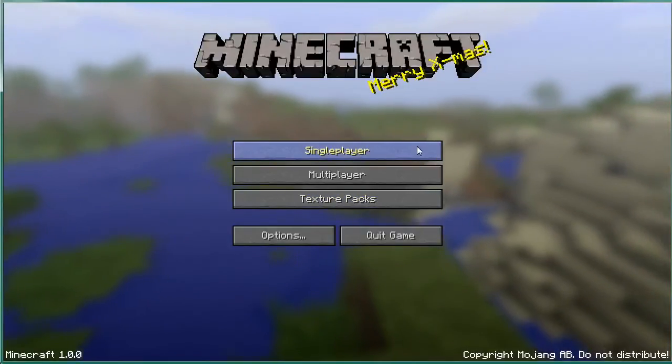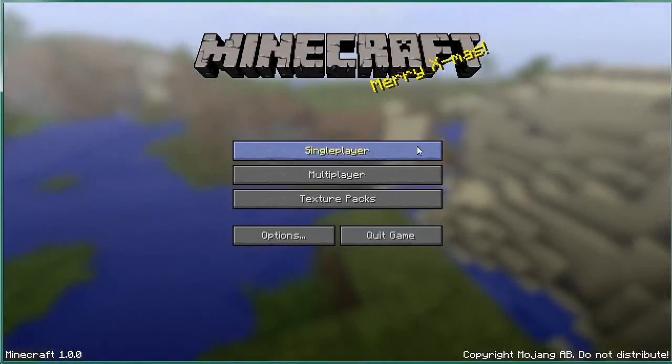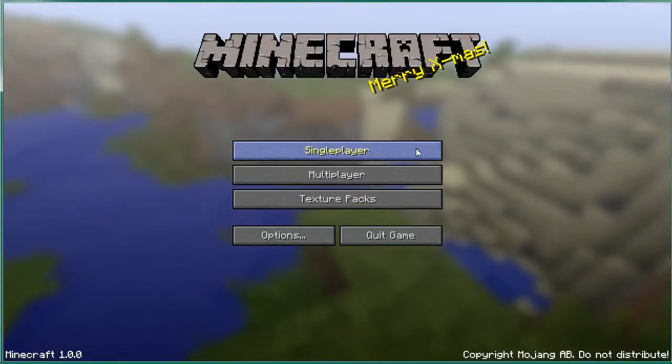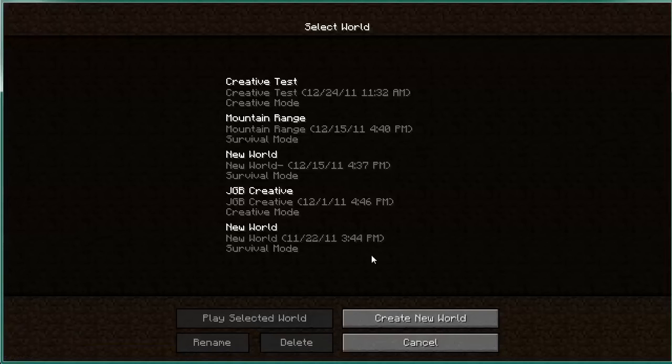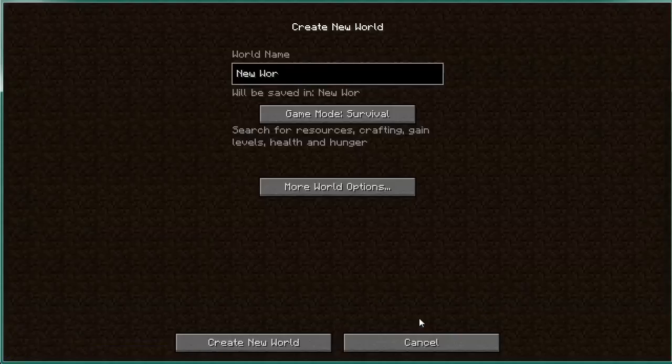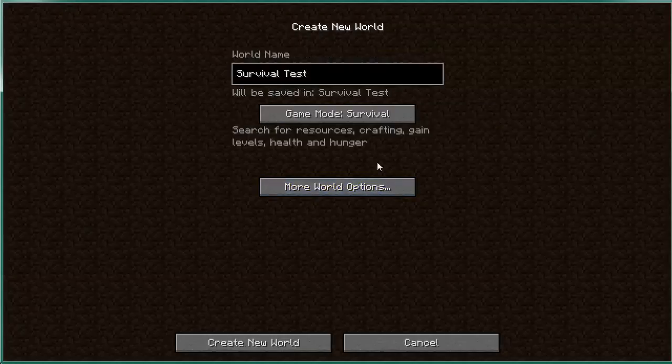Now if we get out of creative mode — creative and survival can be played in either single player or multiplayer. The multiplayer private server we set up is a survival mode, but it's a very easy survival mode. Let's create a new world and this time we're going to call it 'survival test,' leave it set to survival with world type normal, and create that new world.